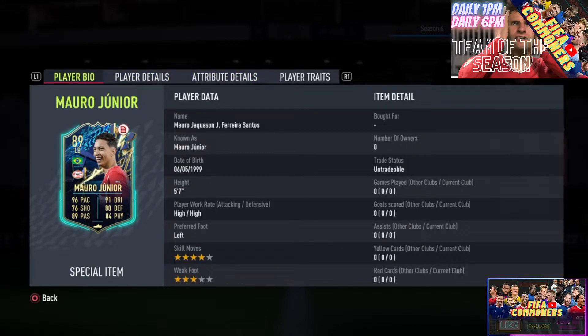This card is looking sensational. He starts at a height of 5'7". The work rates are sensational — high/high. I see this card as a CM, an attacking and defensive-oriented CM. The high/high is something you love to see in the midfield; he supports the attack and supports the defense. He has 4-star skill moves and 3-star weak foot, so you want to limit playing him up front — he's not a CAM, he's not a winger. Do not try and score that much with him. Looking at his 76 shooting and 3-star weak foot, he is left-footed, so playing him as a left CM could help you a lot.